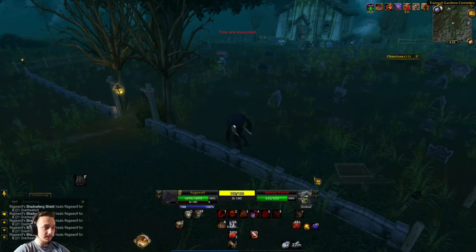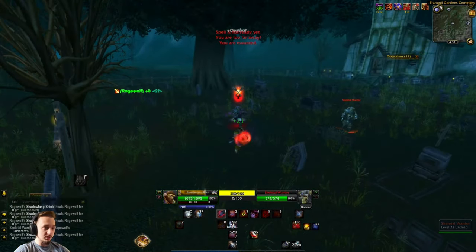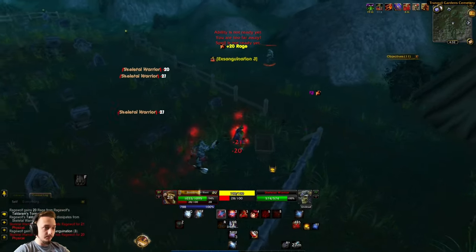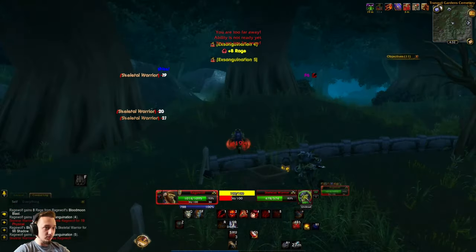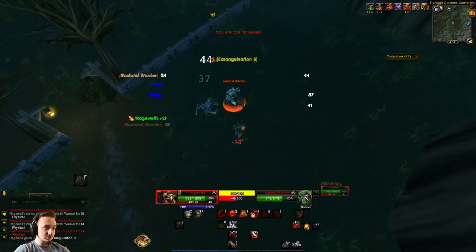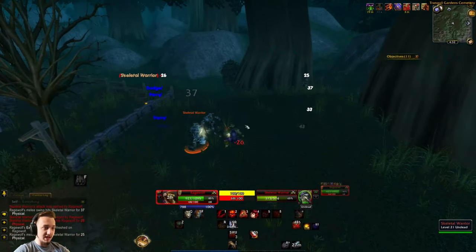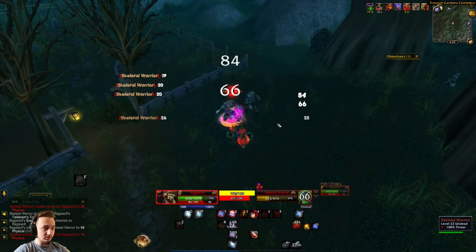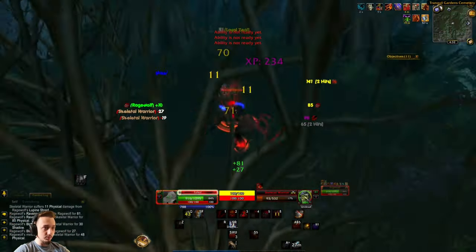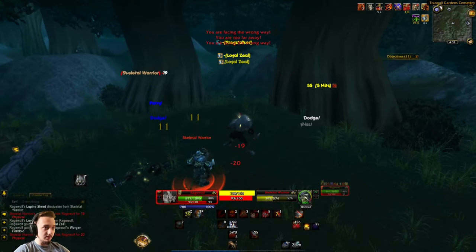Let's actually grab a few people now - let's dismount and see how it works when I've got a couple people in front of me. We're on the Rage Wolf character from our Son of Gold series. I can tab target between these three guys no problem - I don't have to worry about tab targeting that enemy over there if I'm only fighting these three.